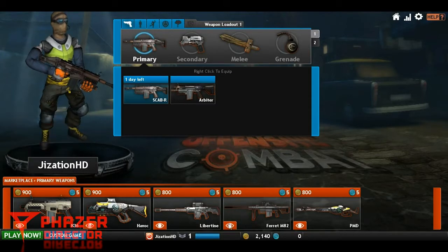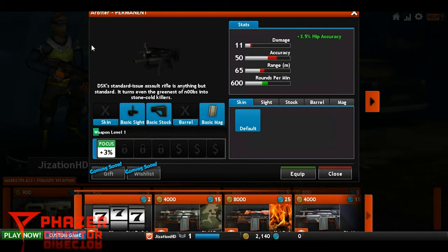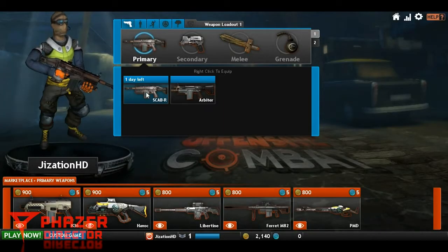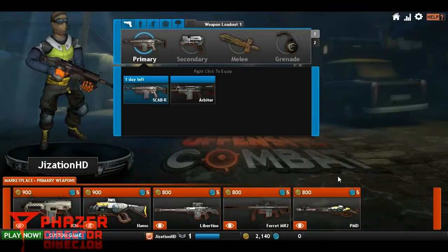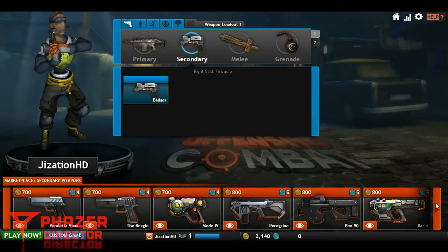This is the screen you'll see — basically the loadout. This is the gun you start out with, the Arbiter. One of the features I like is that a lot of games out there, if you buy a gun and want it permanent, you can only use the premium stuff. But this game actually allows you to put the time in and actually earn the gun itself, which I thought was a pretty cool feature. I rented it for a day to see how it is, and if I don't like it I'll choose from the ones down here. You got secondary weapons and all their guns are pretty cool.